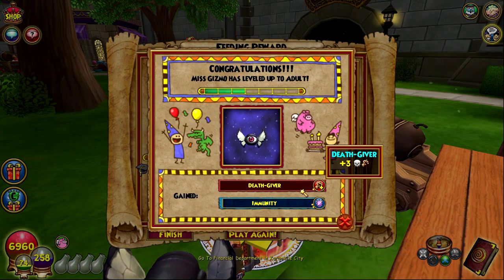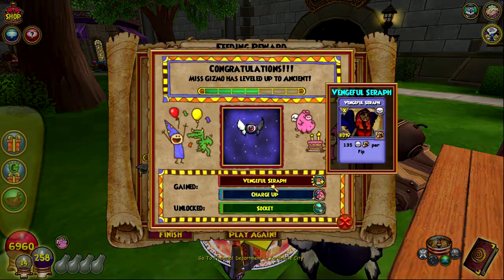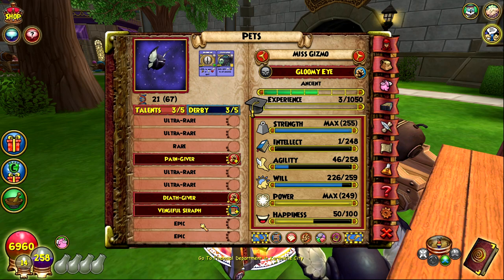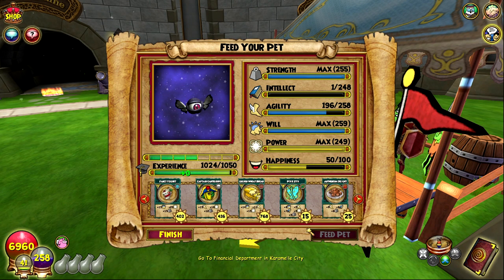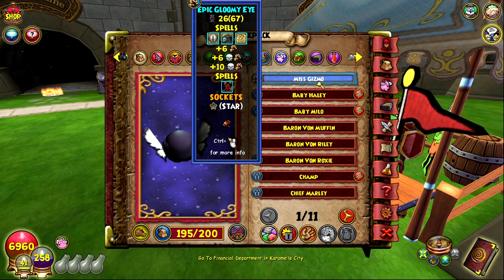Death giver — just give me reinforce. I'm gonna train up to ancient. Vengeful serif — super good, but we still haven't got reinforce. If we get reinforce and then death dealer, that would be the perfect pet — then I'd just socket it with armor breaker and it'd be super fun. I'm gonna train this one up to epic. One train away from mega. Death dealer — super good, but now I have to rely on getting reinforce at mega. I definitely can't rely on that, so I'm gonna wait the hour and hatch with this exact same pet again.